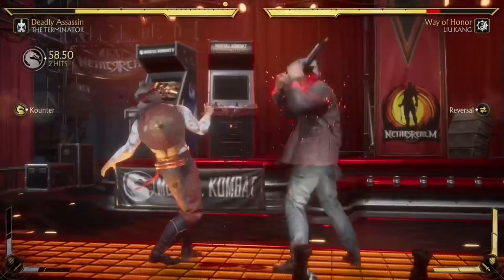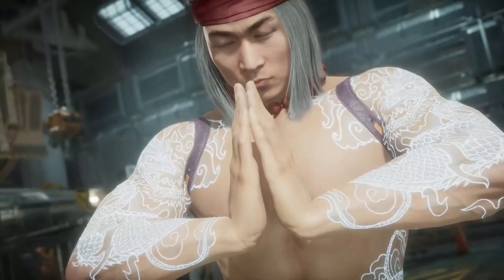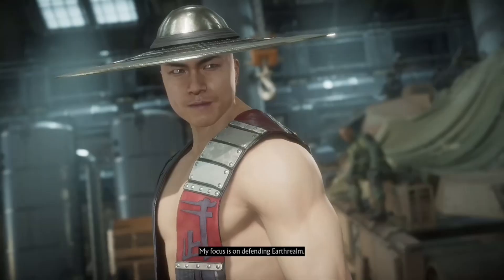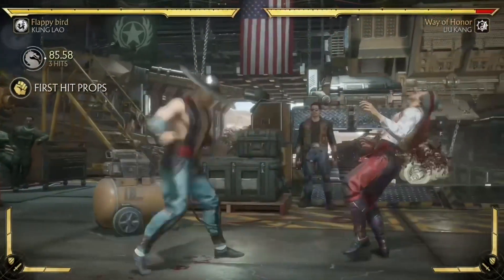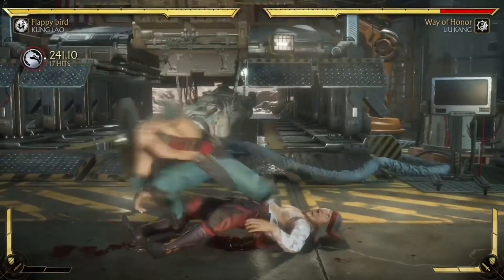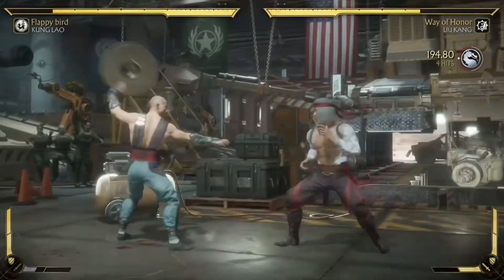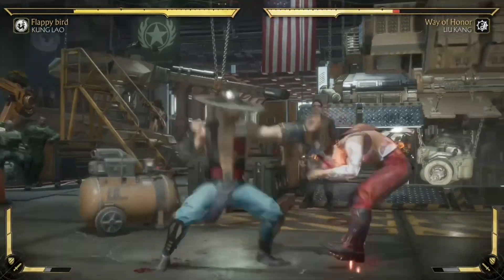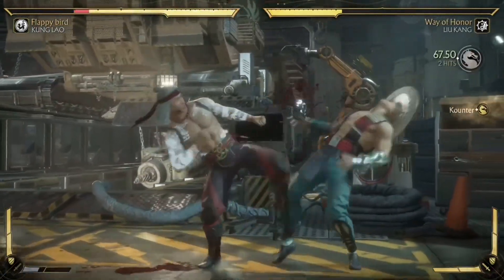At number three, one of the best special moves in the game has to be Kung Lao's Dive Kick. What makes it so good is that it's super fast and has a lot of range. It's also a great anti-air tool — anti-airing Kung Lao is practically impossible because of how fast his Dive Kick is. It also gives him easy crushing blows and serves as his armor break.